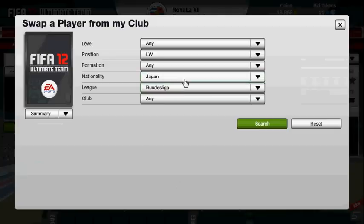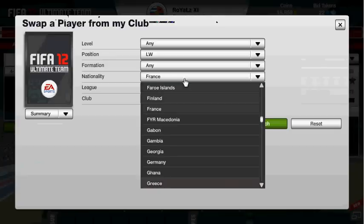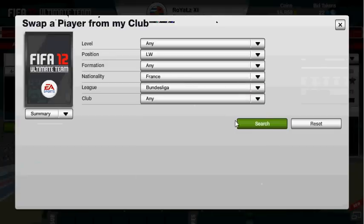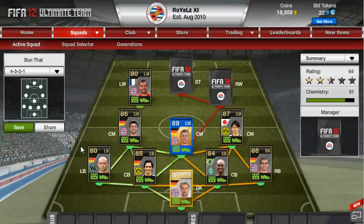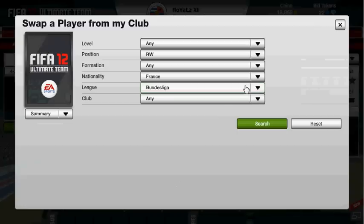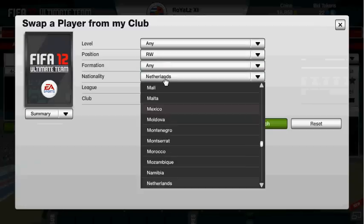And then at left wing, we've got an absolutely insane player. I've put F in — you'll see who it is. French left wing — we've got super informed Ribery, absolutely brilliant player to have: 97 dribbling, 94 pace. I was absolutely loving it when I got him; I got him quite cheap as well. I picked him up for about 265,000, so I was really liking that, and it was in the right formation as well, so I was especially loving that.